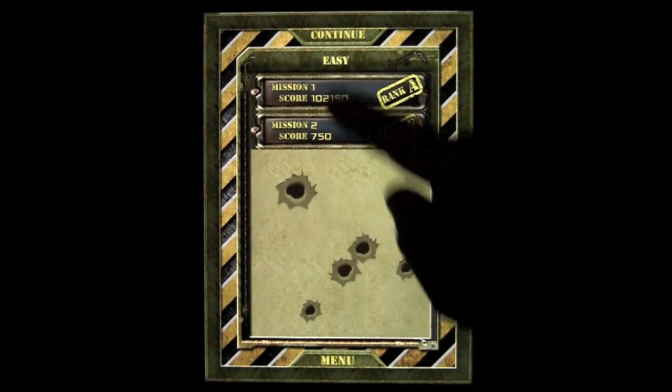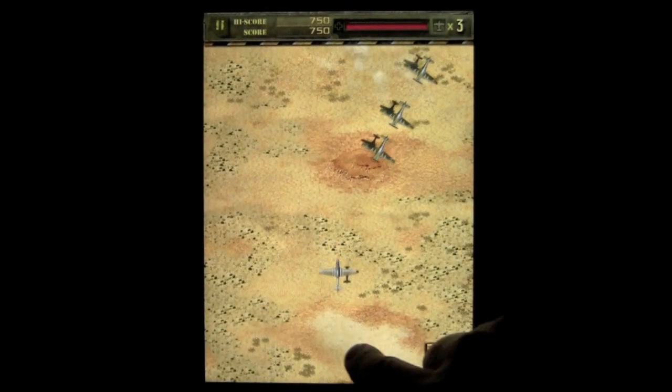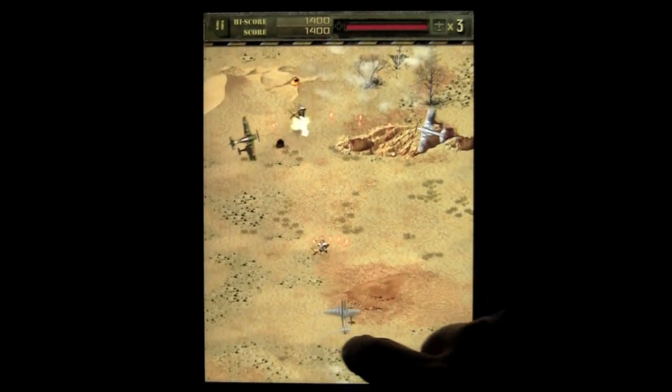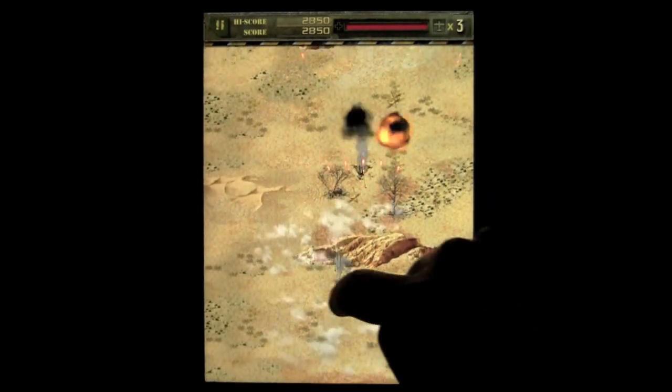I'm on easy level and I've completed mission 1. We'll go ahead and tap on mission 2. I'm using the relative touch control, and you really only need one finger. I've got a pretty good weapon going — multiple shot — which is very helpful and beneficial in taking these guys out.